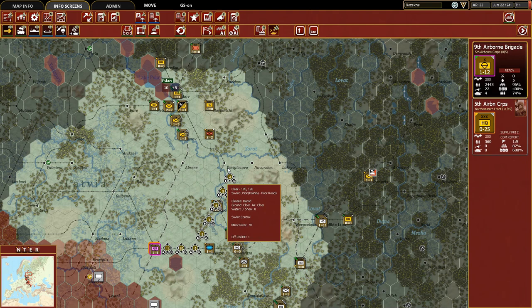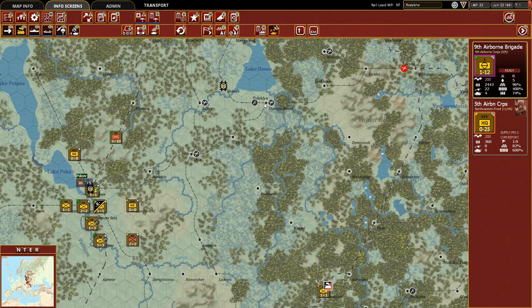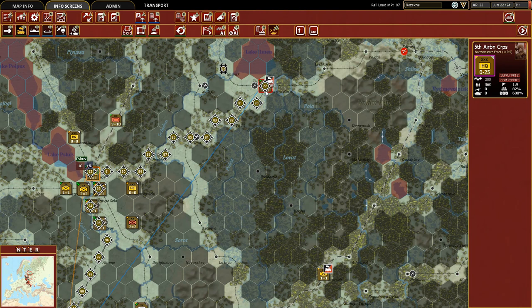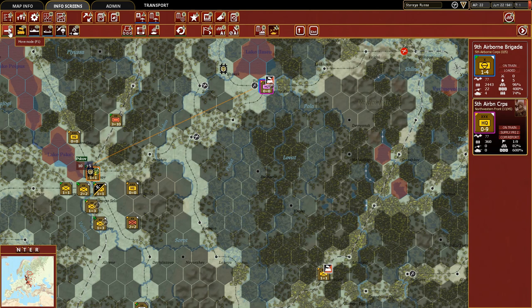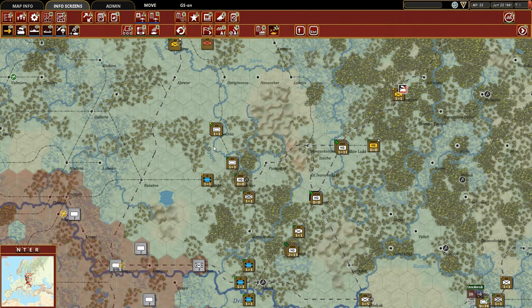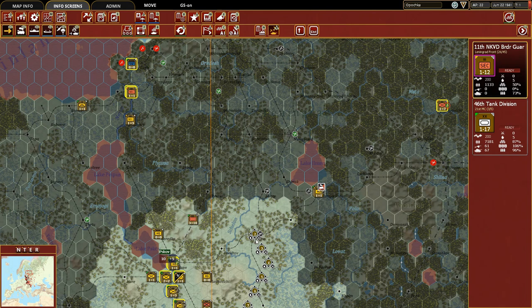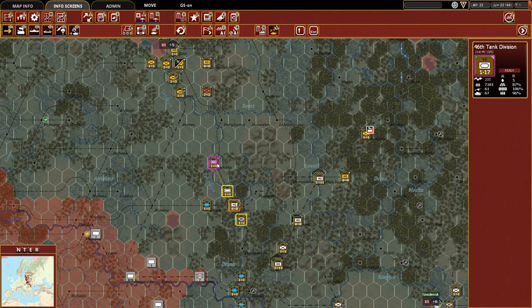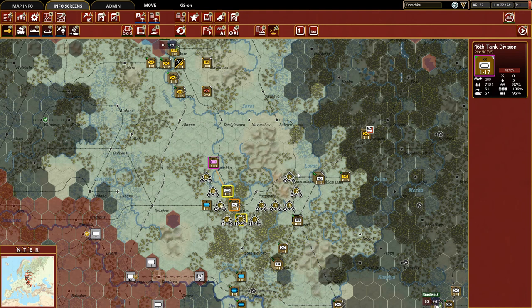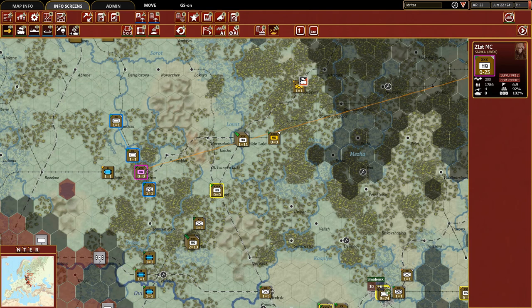Then we have the 5th Airborne. I'm just going to get the heck out of Dodge and move them to be our very northern side south of Lake Gilman. An airborne unit right now is not going to be the best at stopping the Panzer advance, so we're going to let them retreat back a little bit and start fortifying south of Lake Gilman. The Leningrad Front — you're going to go up towards Leningrad. The 21st Mechanized are all mechanized units — these three right here.